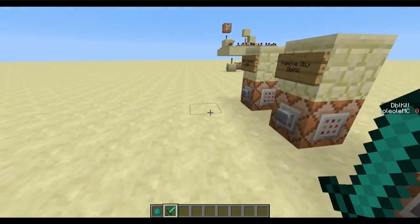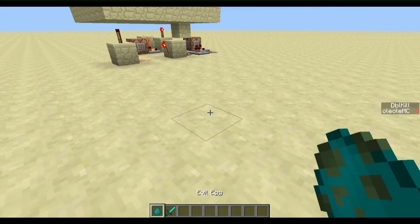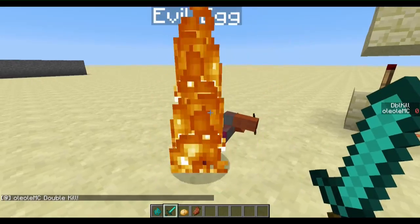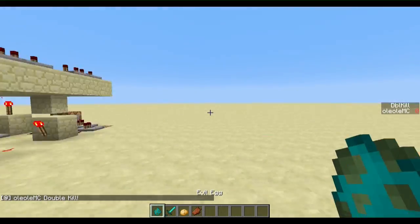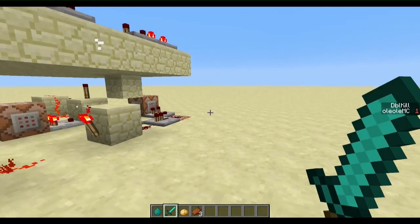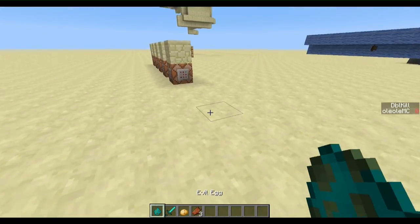I'll have this on false just to show you first. I spawn a zombie with my evil egg — or let's say two. And I get a double kill. You see down there? Double kill. If I wait too long, you see my double kill will turn back to zero — right there. And it won't count as a double kill anymore.